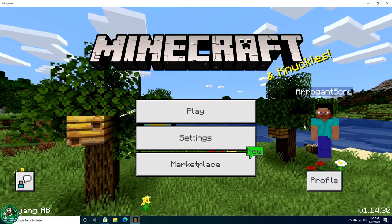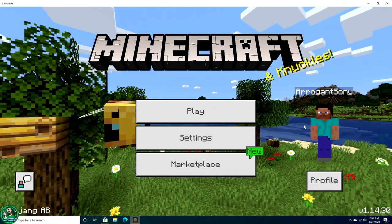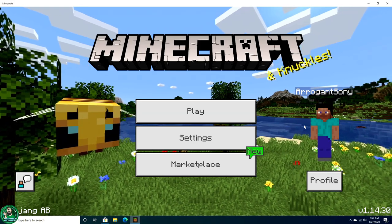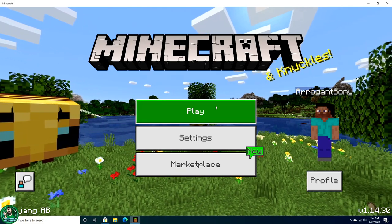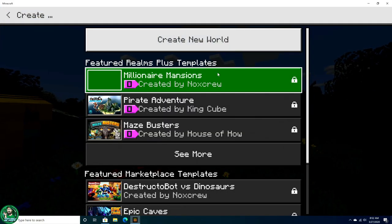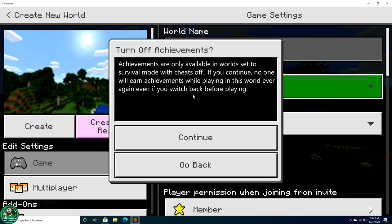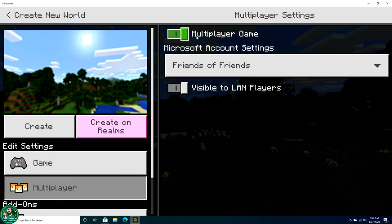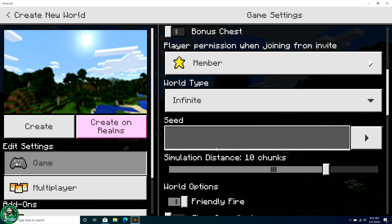Let's go ahead and start the game up. I've got Minecraft on Windows 10 fired up and I'm logged in as a brand new account — there's no Xbox Live on this at all. As you can see on the right side, my character is named Arrogant Sony. I'm going to create a new world, put it in creative mode, and make sure multiplayer is turned on.